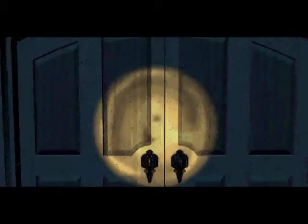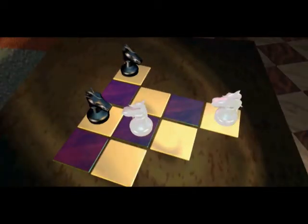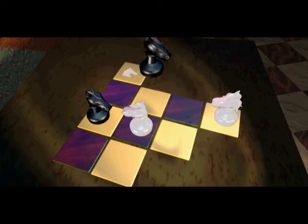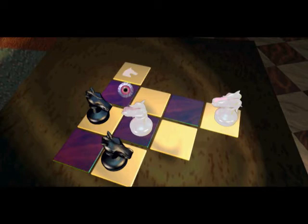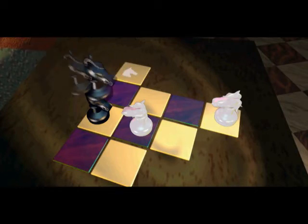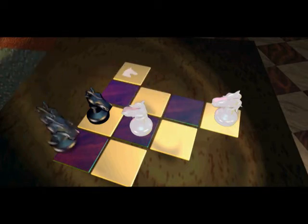But first, we've got to do a puzzle. So let's come over here. There's going to be the puzzle right here in the foyer. Basically, we have to exchange the positions of the white knights and the black knights. It looks a little complicated at first, but it's actually a pretty linear puzzle if you think about it. Where the black knight is moving off of right now is the only space on the board where you can move to three different places.